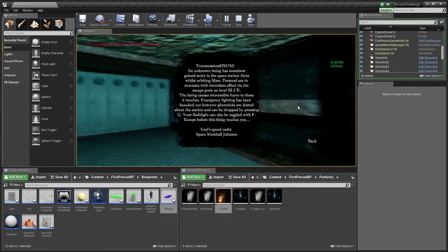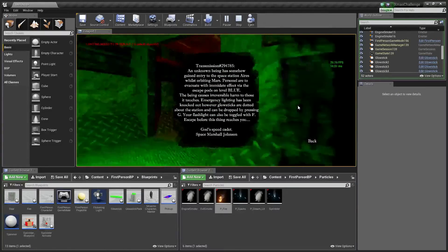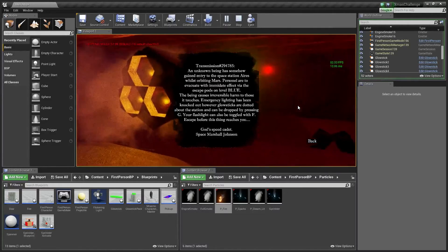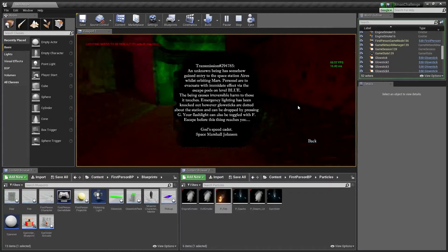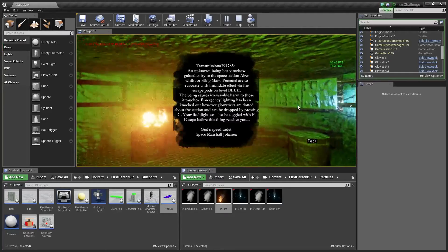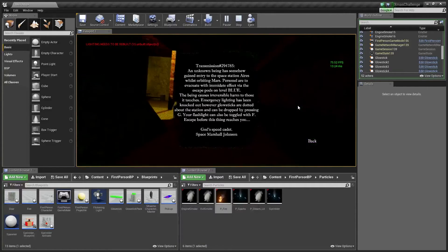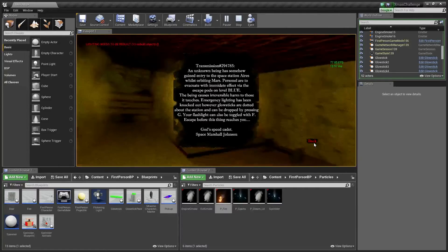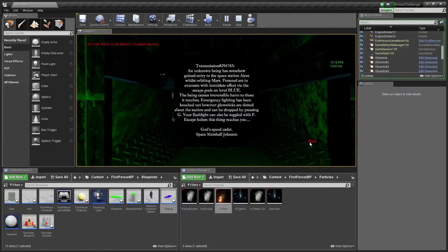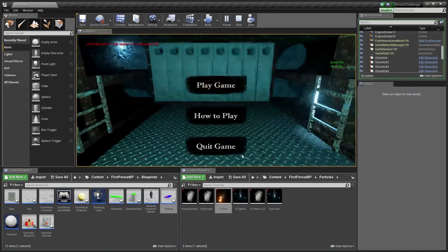How to play — instead of just writing a simple list, I decided to put up a story transmission: 'An unknown being has somehow gained entry to Space Station Aries whilst orbiting Mars. Personnel are to evacuate with immediate effect via the escape pods on level blue. The being causes irreversible harm to those it touches. Emergency lighting has been knocked out; however glow sticks are dotted about the station and can be dropped by pressing G. Your flashlight can be toggled with F. Escape before this thing reaches you. Godspeed, cadet. Space Marshal Johnson.' So it tells you what to do while adding a bit of story.